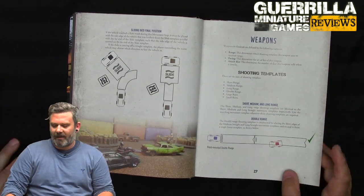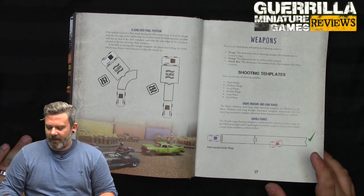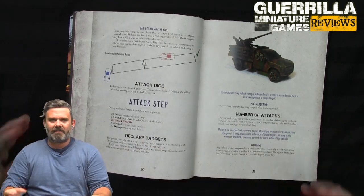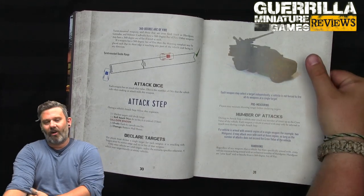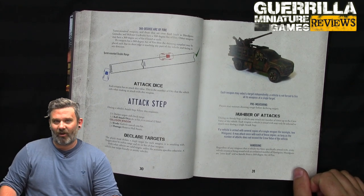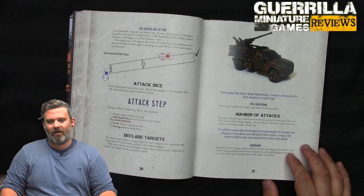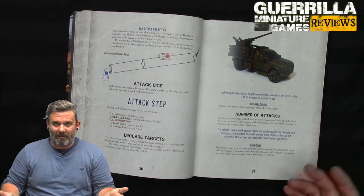Once you've moved your car, you get to do the combat phase — shoot with all your guns if you have enough crew. Resolve range and shoot. When shooting, you're just looking for four-pluses in your dice pool. Every six is a critical and counts as two hits. When targeted, you can evade by rolling dice equal to your current gear — the faster you're going, the better you evade. Every six you roll cancels one of your opponent's successes. Some things like explosions can't be evaded.